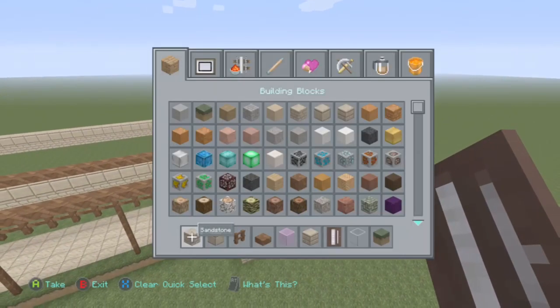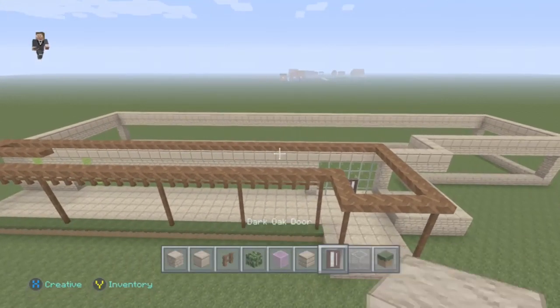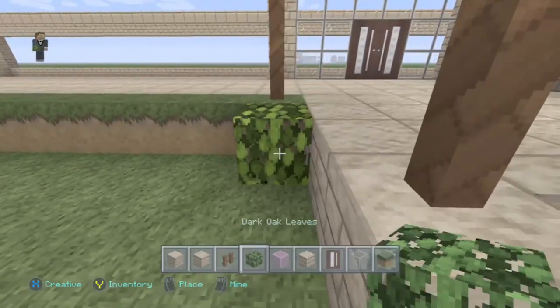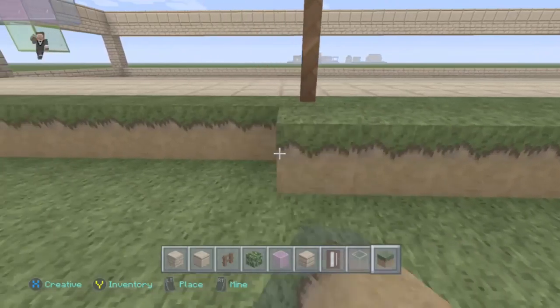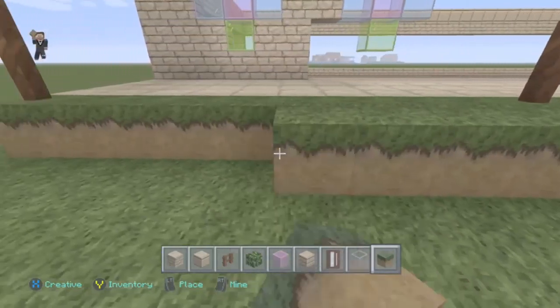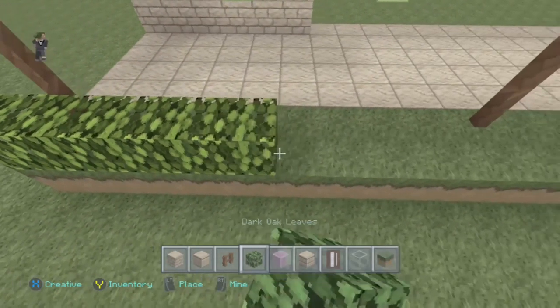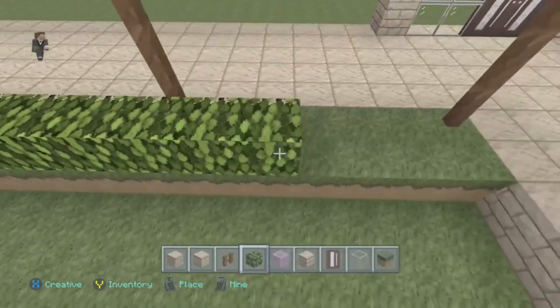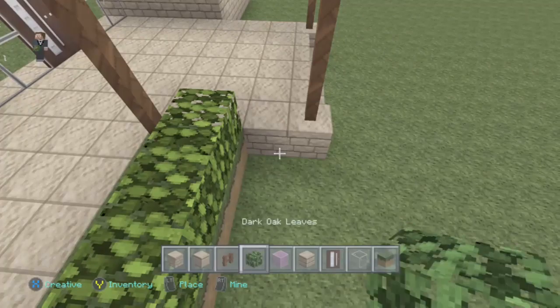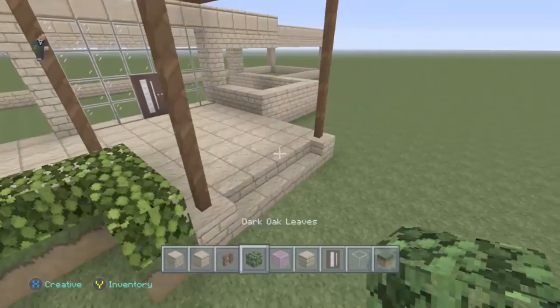Next we'll go with dark oak leaves. We'll put grass down and put dark oak leaves on top of it just to make it look like there's hedging. All the stuff I've described in this video — if you're a Minecraft player you'll know where to find it all; it's fairly straightforward in the items menu. I am using the city texture pack, but you can use any texture pack you like.